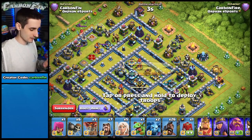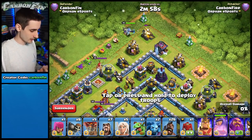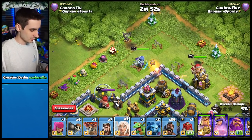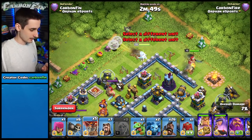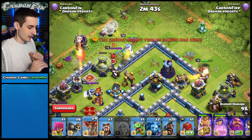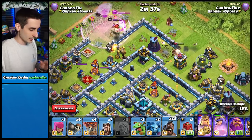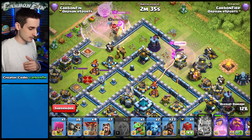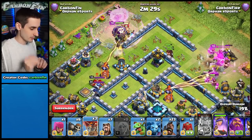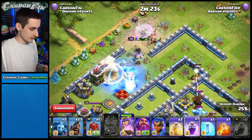Keeping camp space in mind: dropping the queen counts as 25, the king is another 25 — that's 50 total. Add five healers, drop a balloon since this area is littered with seeking air mines, and then drop hog riders to go for that air defense. Otherwise the air defense will start picking off your healers.